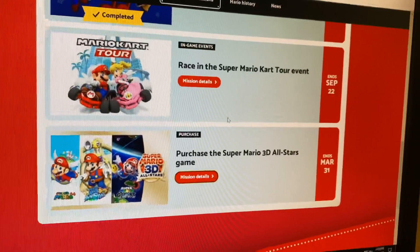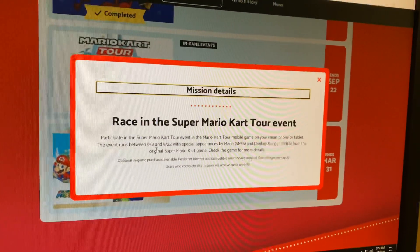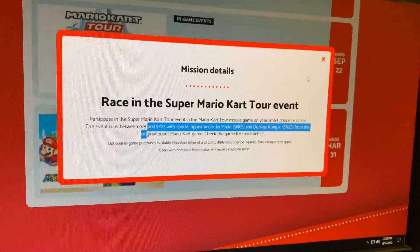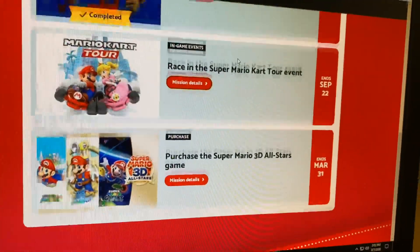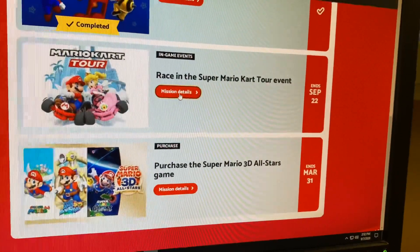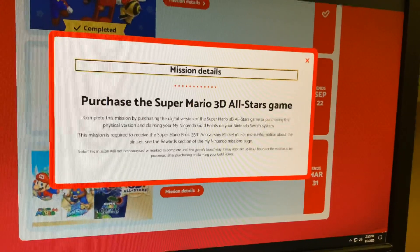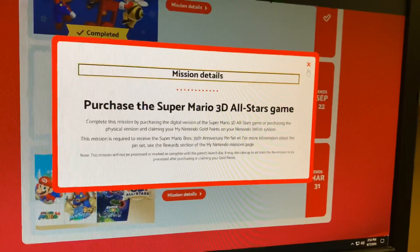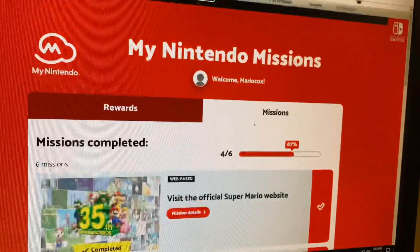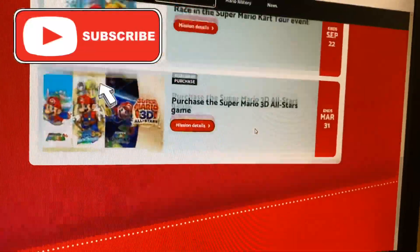Because of the Mario Kart Tour event running through the 22nd, you can't get the pins on the 18th — you have to wait. So the steps are: do all the website stuff, which takes about 10 minutes, then race in the Tour event starting tomorrow. On the 18th when you get your game, cash your points in immediately and finish this quest before they all sell out. They will sell out — they are limited, if past My Nintendo promotions are any indication.